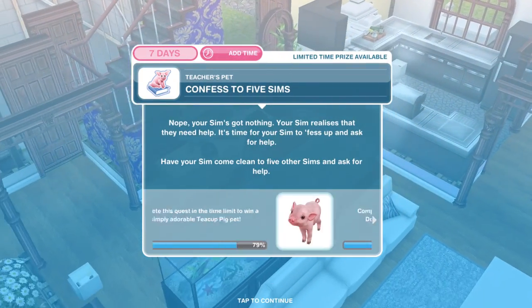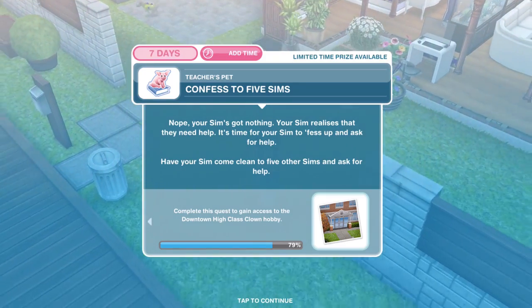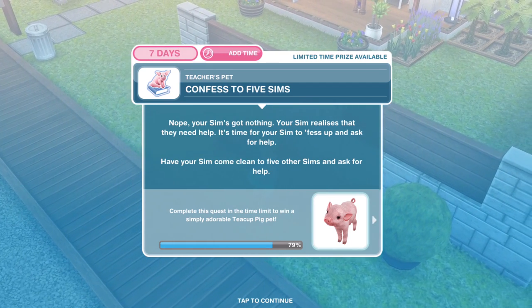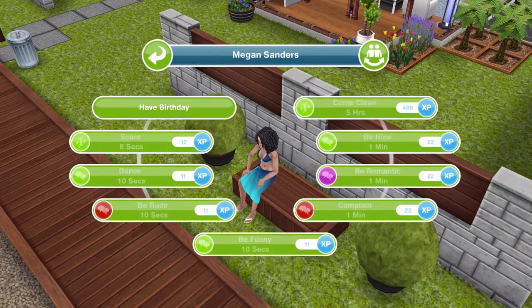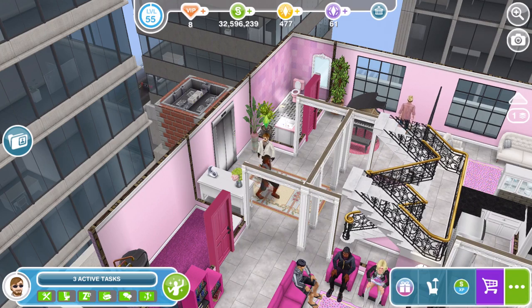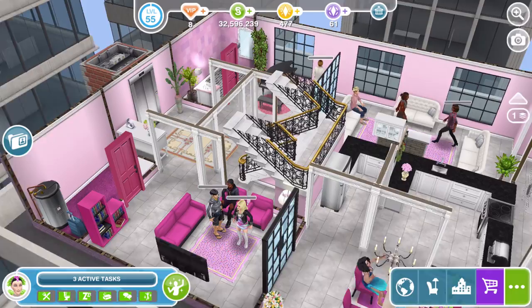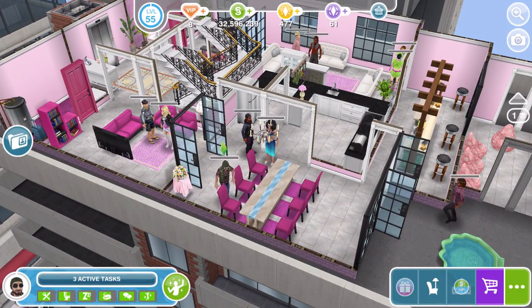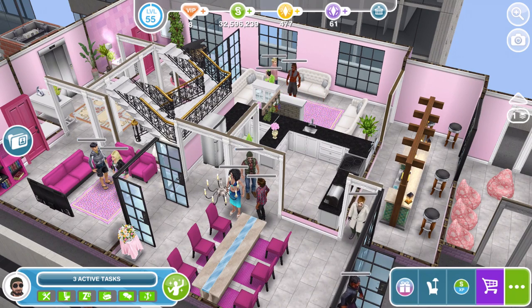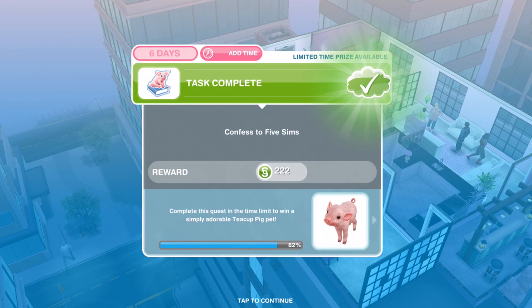We've thought of a solution, but your Sim's got nothing — they need help. Have your Sim come clean to 5 other Sims and ask for help. Here's a tip: each confession takes 5 hours, so instead of doing them one after another (25 hours total), use 10 Sims in 5 pairs and have them all come clean simultaneously — that way it only takes 5 hours total.